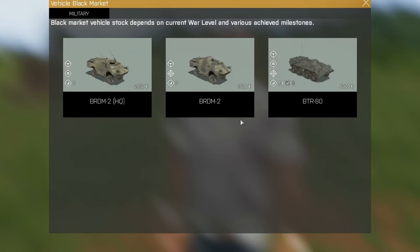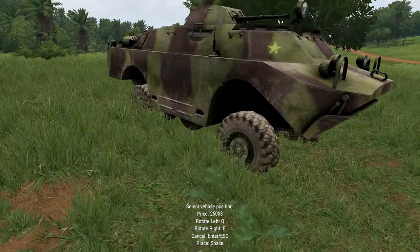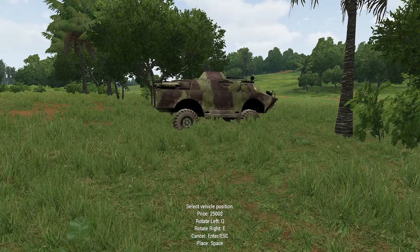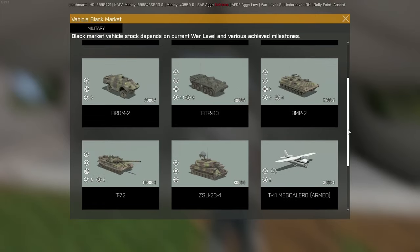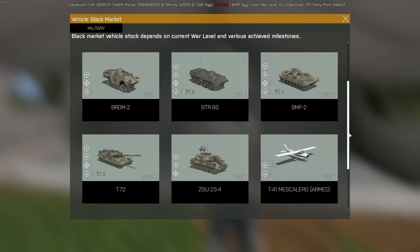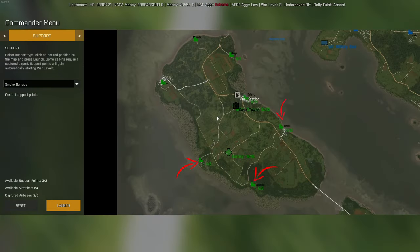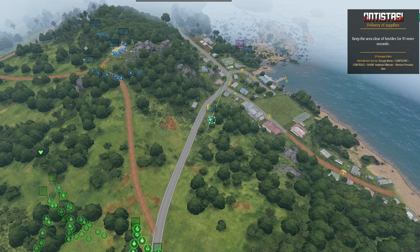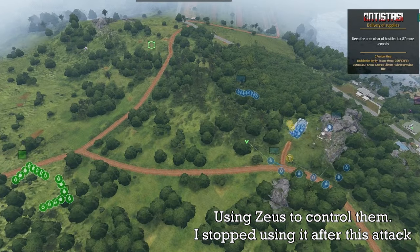This weapons dealer would be super important to liberating the lands with just AI, but I was only allowing myself to utilise his garage feature, giving access to BRDMs and BTRs and later on APCs, anti-airs, and even tanks. With a factory, arms dealer, and multiple towns already on our side, I began the attack on the outpost — the last sign of occupation on this island.